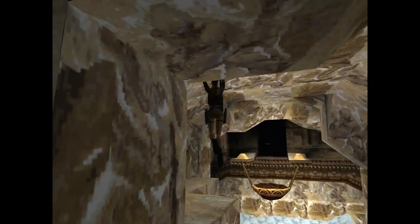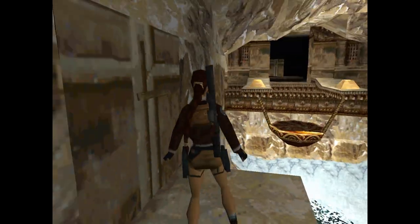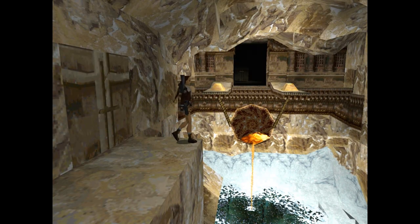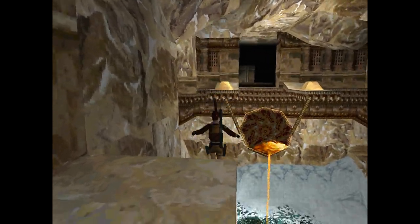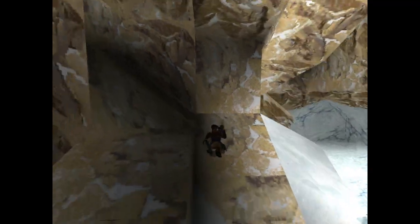Now we're back in this room — as you may recall from the last level — with the big pool, and we came down through here. You'll notice some very large similarities between these areas. I'm going to fall down here. What I'm gonna do is stand on this ledge right here, tap the roll button so that way I can land on this tile and fall through without losing any health. Now I'm gonna take out my M16 — we got to fight some white tigers.